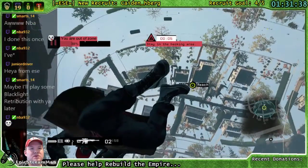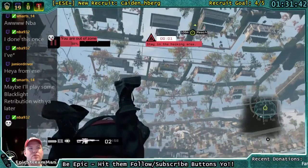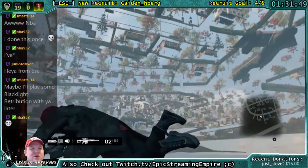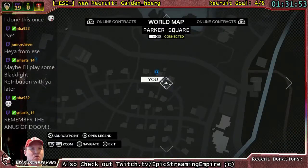Bush Hole spot — wait to initiate the hack until you fall through the Bush Hole spot, because you will fall into the void. It's one of the most glitchy areas in the game because it's actually like a hole in the map.